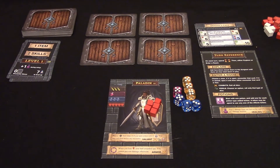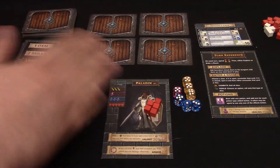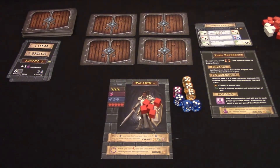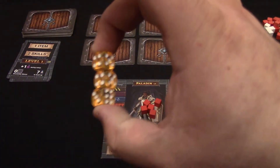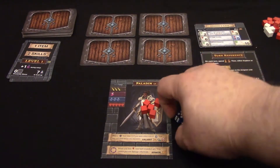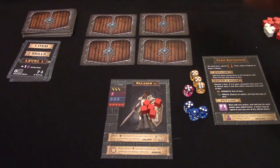Rather than try to describe it blindly, I want to show you guys how to play. It's very, very simple. Here we have the basic setup for One Deck Dungeon. You have your dungeon deck here. Through gameplay you'll lay out four doors. I've chosen the paladin hero — five hit points, five cubes. The paladin has three swords, three yellow dice, one agility pink die, three blue magic dice. You will also choose your difficulty level.